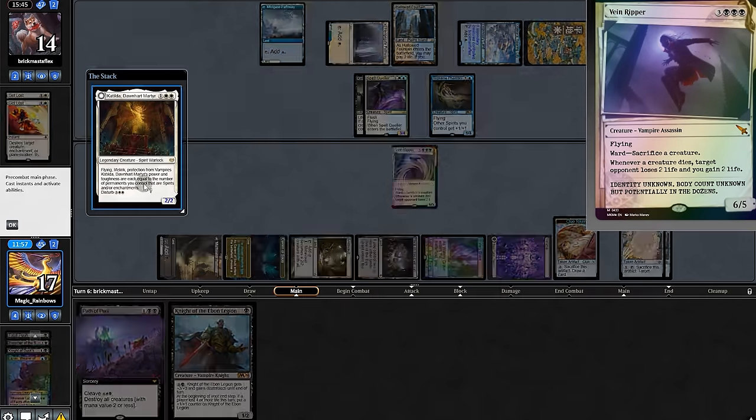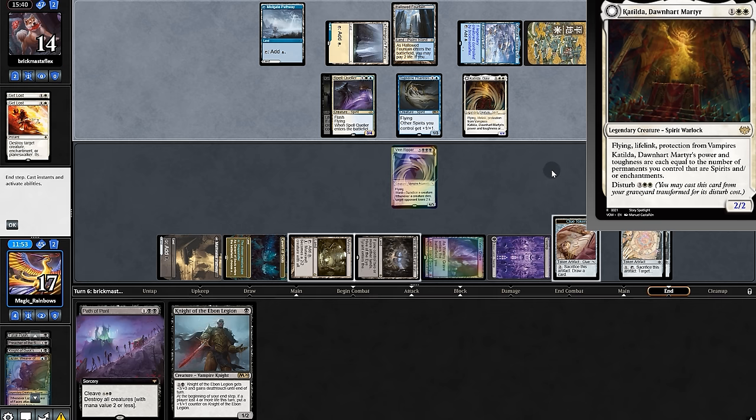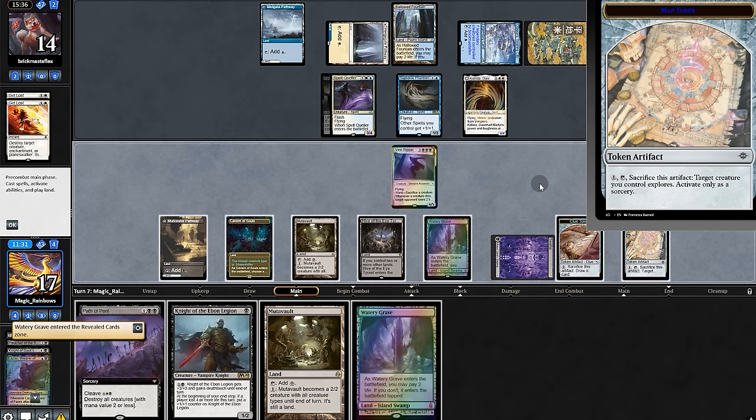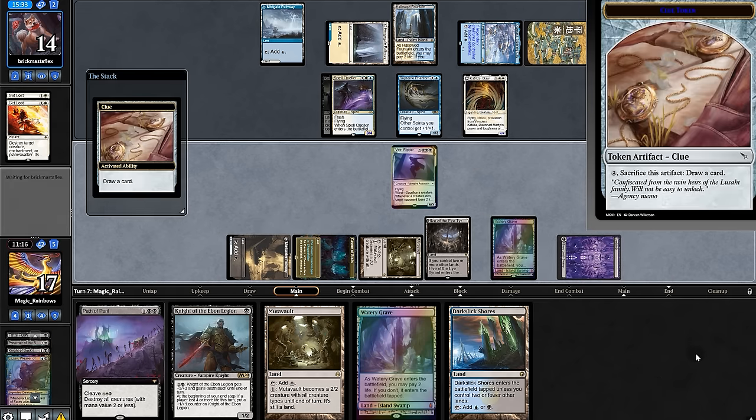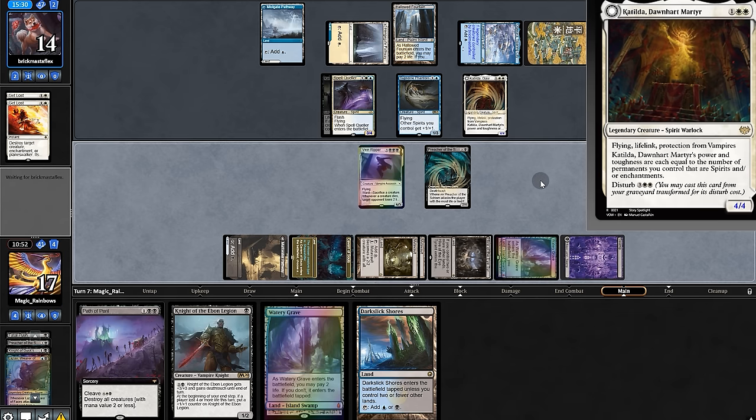Our opponent must be devastated. Katilda — protection from vampires is certainly annoying. Crack a map and draw a land, crack another map and draw another land, crack a clue to draw a card. Hunt Preacher — we'll play it.